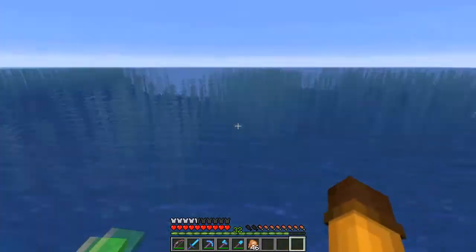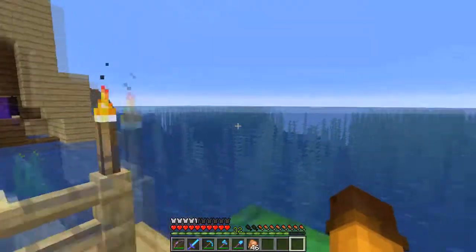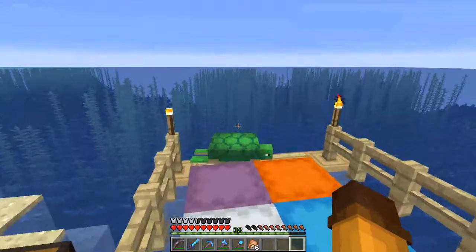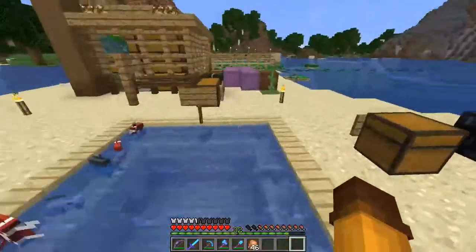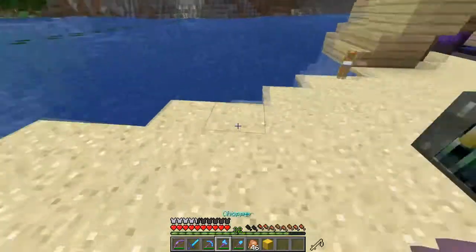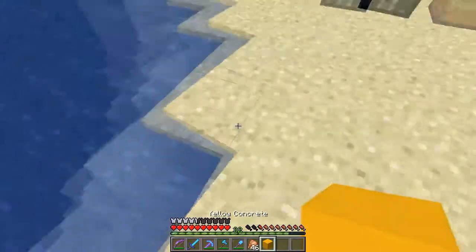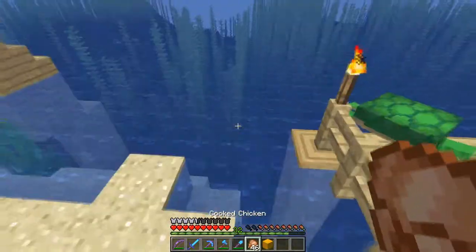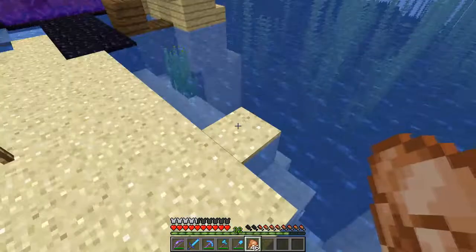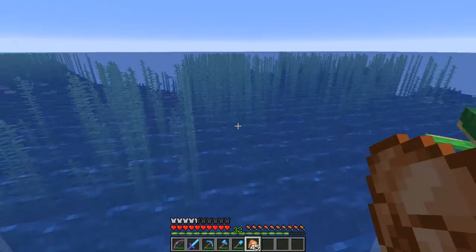I do kind of want some of it sticking out of the water so that when you come in here, you see this giant submarine with just like the top bits coming out of the water, the rest of it all underwater, which is going to be very interesting trying to build. I was worried about how I'm going to transform all of this yellow concrete powder into concrete, but then I remembered that we're going to be building underwater, so that kind of takes care of that problem — every block we place will automatically turn to concrete.